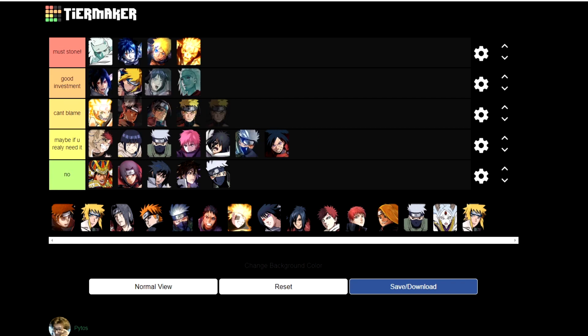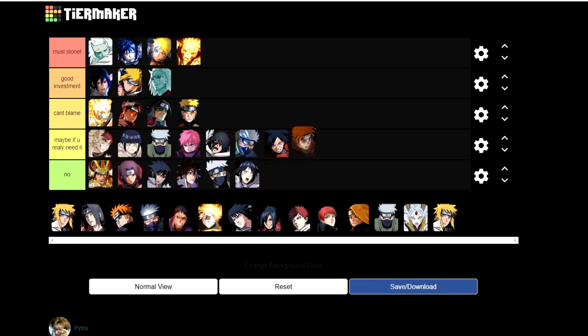This PvP Hinata — no, it's not the time to use acquisition stones on her. Pain, on the other hand, is a really good investment. He's so good in PvE — if you want to invest in Pain, I wouldn't blame you. It depends whether you want to be more of a PvP or PvE player. If you want to be a pro PvE player, max this guy out, but save some acquisition stones for the New Year's. Also, these Kage League rewards are pretty much for PvP.